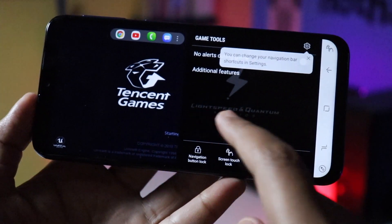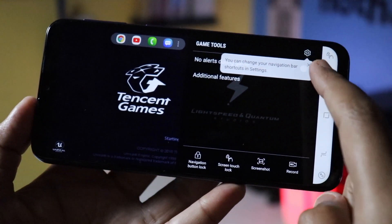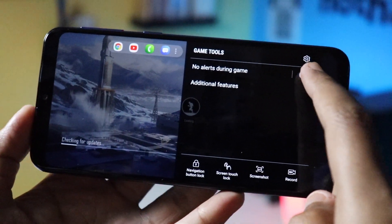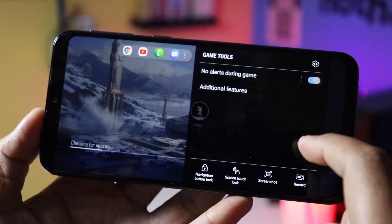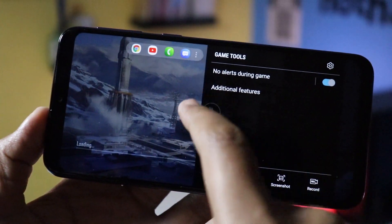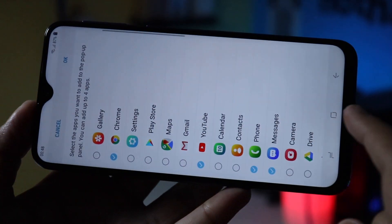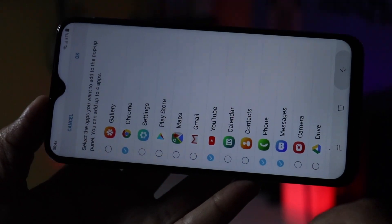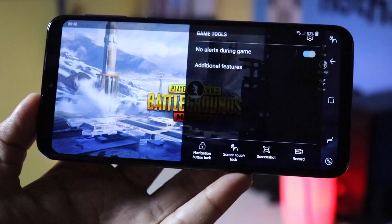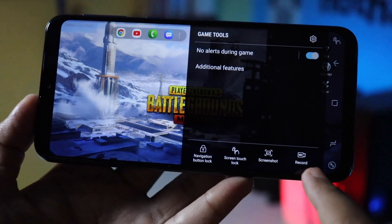When you tap the gaming tool on the navigation bar, you have options like 'No Alert During Game', so if you want to avoid messages and calls during PUBG, you can turn it on. There are also shortcuts for applications to multitask while you play games, and you can add apps to your gaming tools.